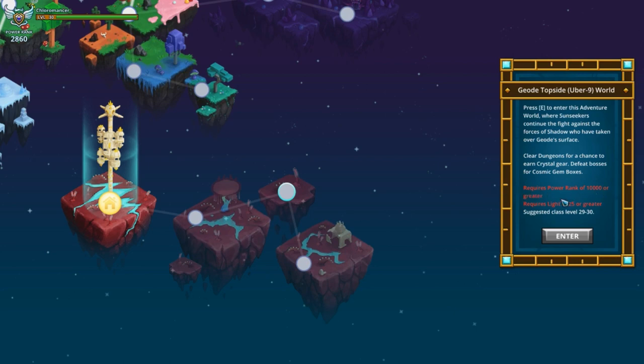Top side U9 is actually going to require 10,000 power rank or greater, and then 25 light or greater. As I talked about before, light is the penetration stat. Monsters in U9 top side are going to have darkness. I'm not sure if enemies in U8 are going to have it — I'm pretty sure they're not because it doesn't require it. Also, you wouldn't be able to get any light before you went in here. So it's going to take 25 light before you can enter U9, which is pretty awesome.